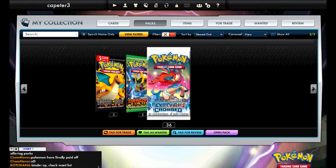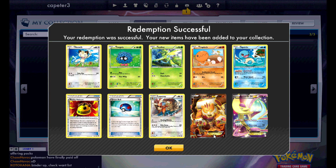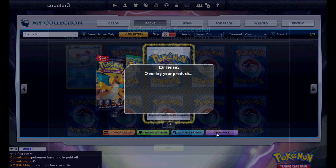I got through these pretty fast, and it looks like in these first few packs I'm really not pulling much. Lots of non-holo rares, but there we go — double EX, double full art EX. Like I said, this was a glitch with the pack openings.